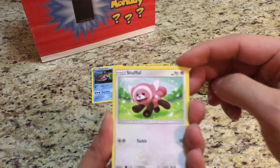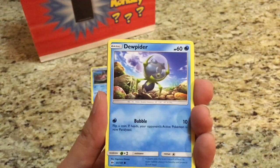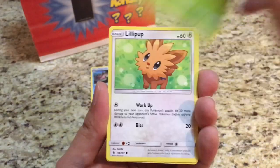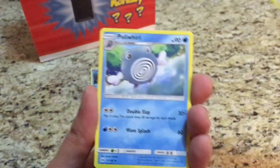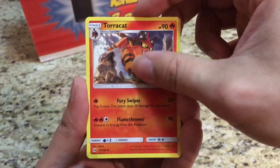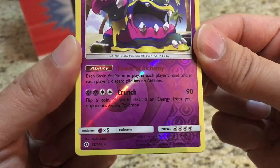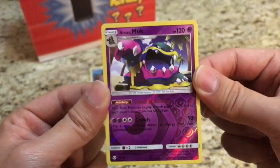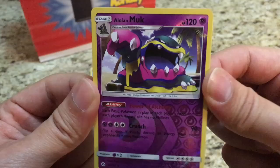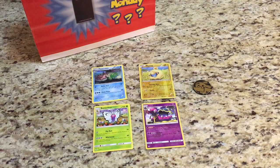The Sun and Moon pack starts off with a Stufful, Marinette, Dewpider, Bounsweet, Lillipup, Fighting-type energy, Poliwhirl, Crushing Hammer, and Torracat. The reverse holo is an Alolan Muk — that is a cool pull, I believe that is a rare reverse holo, awesome looking card. And the rare is a Butterfree.